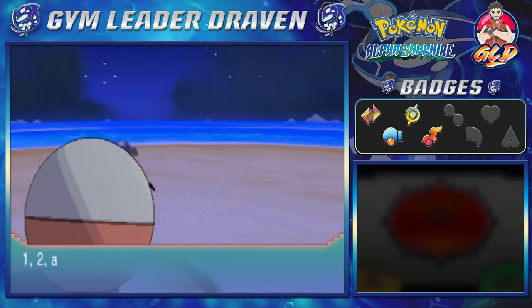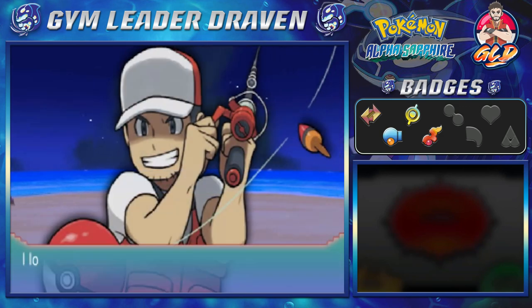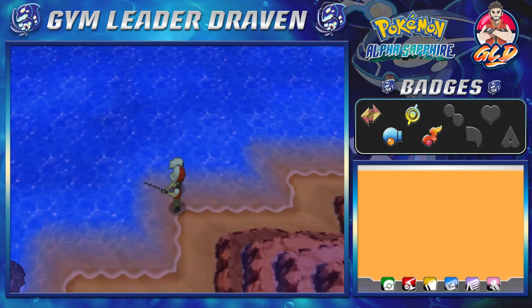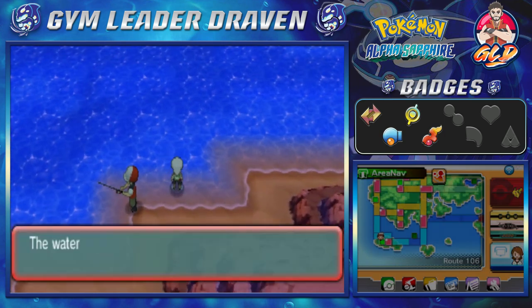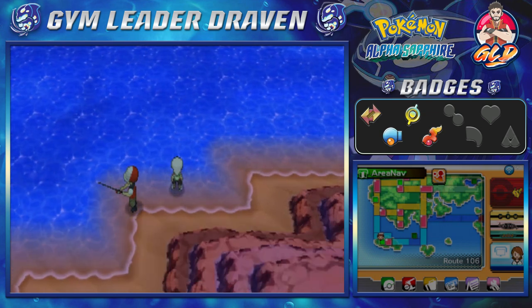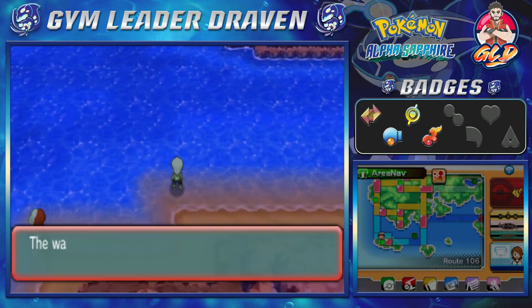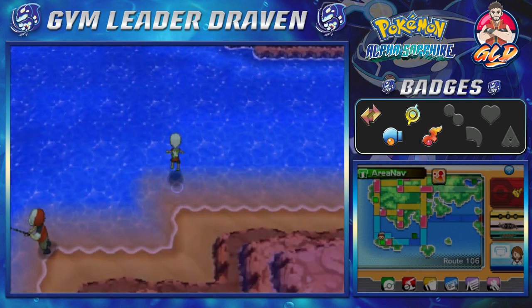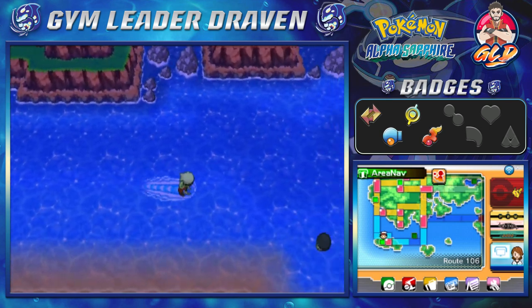I think we already got the item right here — I think we're done with this. Let's go ahead and move on with what's left. Let's put on another Repel and see where we're going next, because there is one more trainer right here.